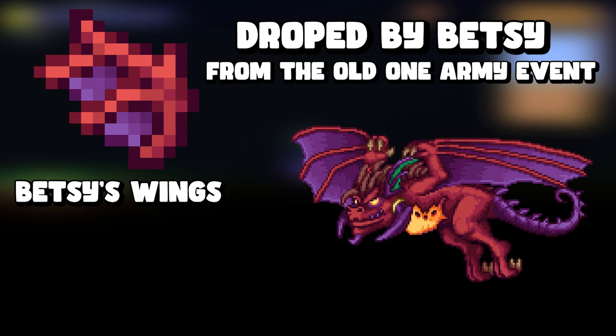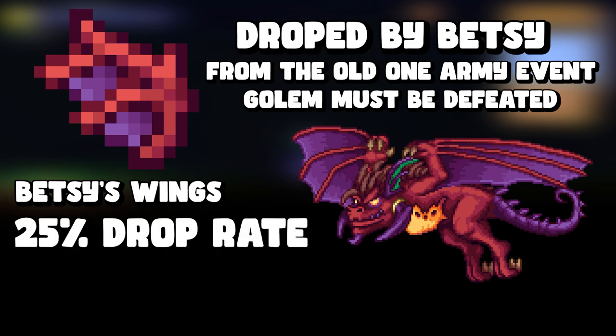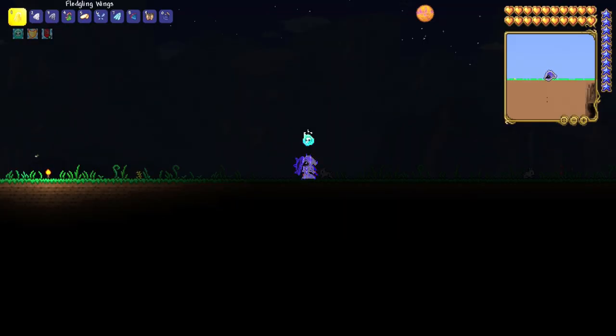The next one is Betsy's wings, dropped by Betsy. Betsy is a mini-boss that spawns during the Old One's Army event, but she is a post-Golem boss that appears at wave seven. She has a 25% chance of dropping Betsy's wings — not too low, but it'll likely take a couple of tries.